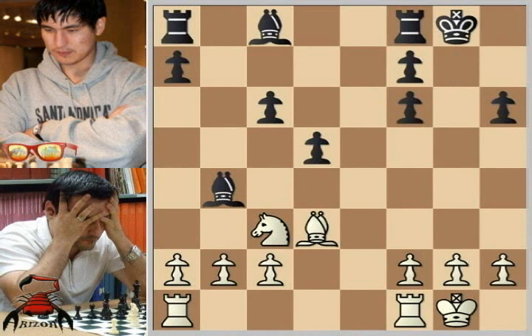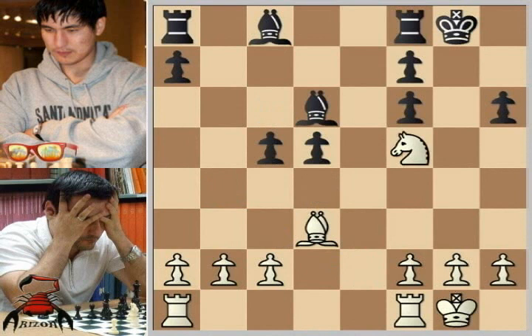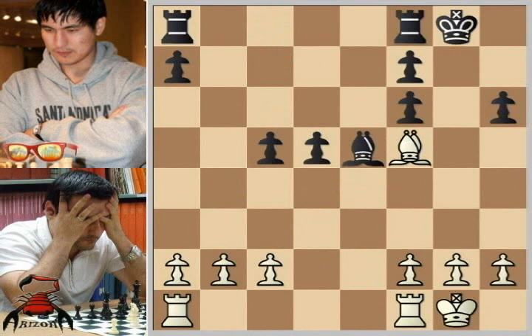Lev is the kind of player that seeks to get a positional edge and some kind of material imbalance — the bishop and knight versus two bishops, plus a weakness on the kingside. He's good for another 10 miles. Lev plays knight to e2, bishop to d6, knight to d4, c5, knight f5 — all still mainline theory. Bishop takes f5, bishop takes f5, and bishop to e5.